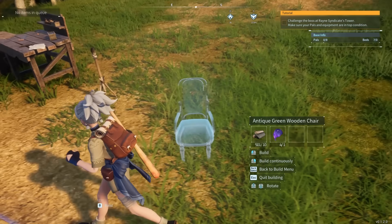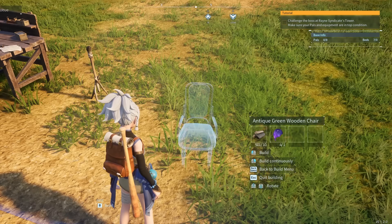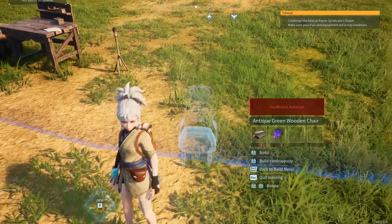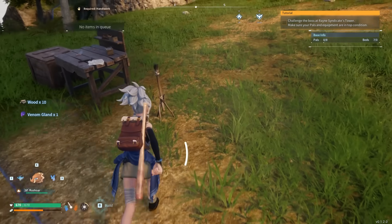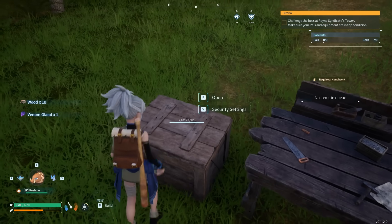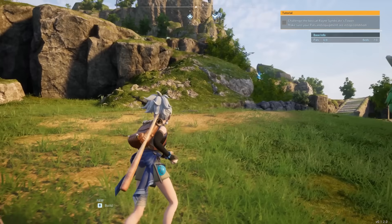The best part is you can do this with any item and receive the same exact items back. You can then take these items and sell them to grab a bunch of coin as well. Note: whatever item you use, it's best to use something that has a lot of requirements so that you receive a lot back in return. For example, with this one I'll receive 10 wood and 1 venom gland. If you use something more expensive that requires 50 wood or something, you should receive that back as well.